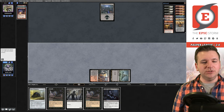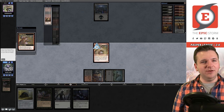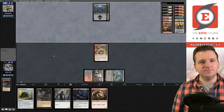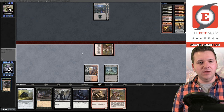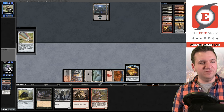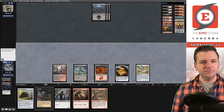What could possibly go wrong keeping a one-land hand? We play Swamp and Faithless Looting — see, I had it the whole time. We bring back Matron with Unearth, then with Matron we grab the Prospector — it's basically Goblin Reanimator sub-themes. We can also sacrifice the Matron to Deadly Dispute later. We get in with the Goblin and cast Deadly Dispute sacrificing the Matron.